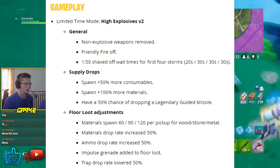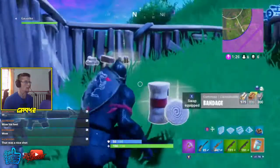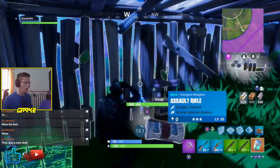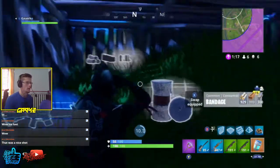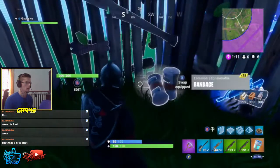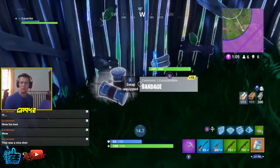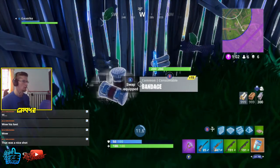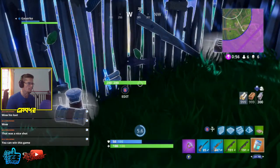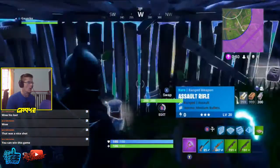Now we're getting into gameplay updates with the new content update. The limited time mode High Explosives Version 2 is coming — easily one of my favorite limited time modes alongside Sneaky Silencers. General rules: non-explosive weapons removed, friendly fire is off, 150 seconds shaved off wait times for the first four storms — 20, 30, 30, 30 seconds. Supply drops spawn 50% more, consumables spawn 100% more, and materials have a 50% chance of dropping a legendary guided missile.